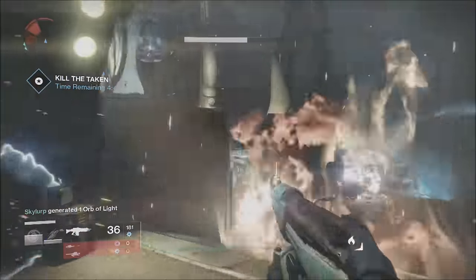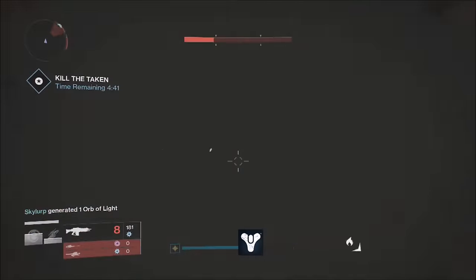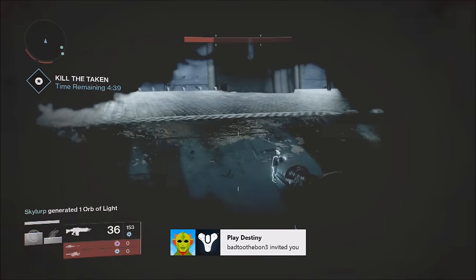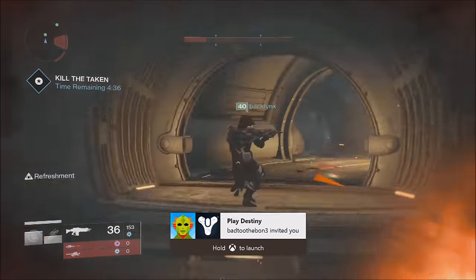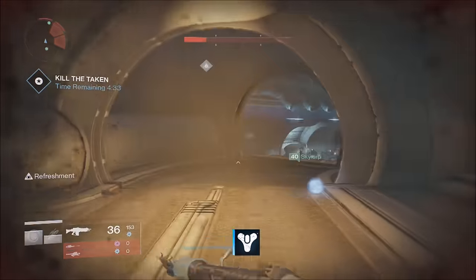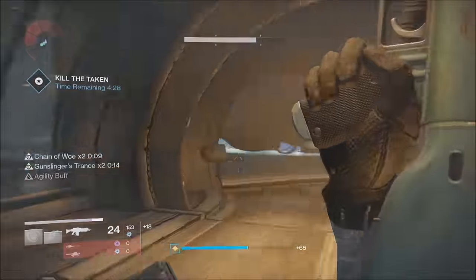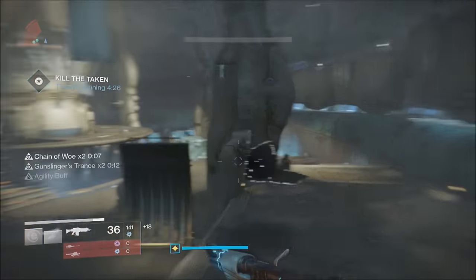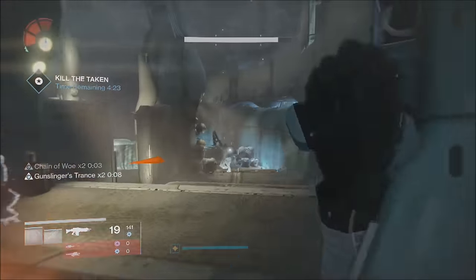Welcome to another daily Destiny video. In today's video we're going to be taking a look at the exotic sniper rifle, the Black Spindle, which is basically an exotic version of the Black Hammer from year one from the Crota's End raid.